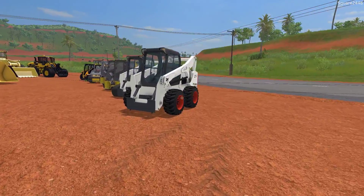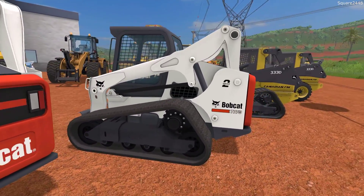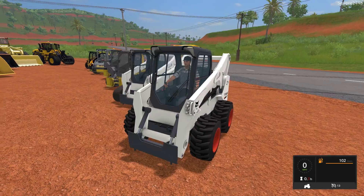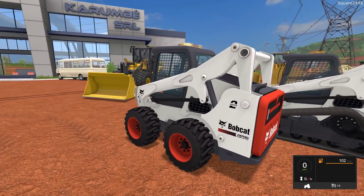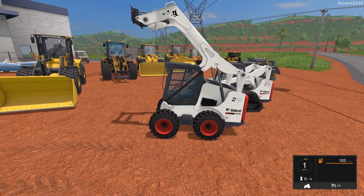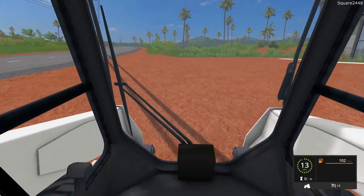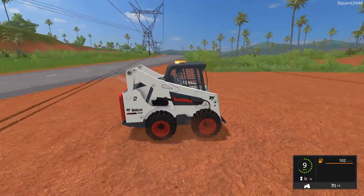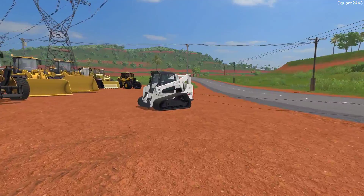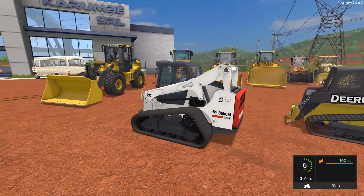Up next is the Bobcat S770, released by Wood and Metal Farming. This is one of the largest skid steers we now have in the game, and it does come with a track version — the T770 — which we'll also be taking a look at. It has a light bar up top, and by far this is my most popular one because of how everything works. All of the lights function, and the arm design pushes the bucket a little further from the cab when loading, but it has a very high reach — perfect for those bigger dump trucks. The handling is probably one of the best of all time; it does not rock back and forth and you can do donuts for quite some time. Big shoutout to Wood and Metal Farming for releasing this.